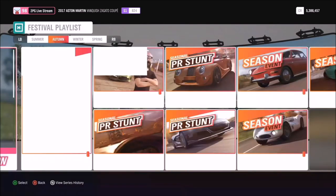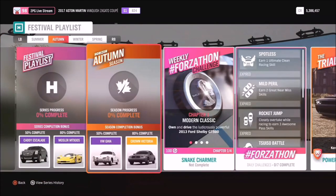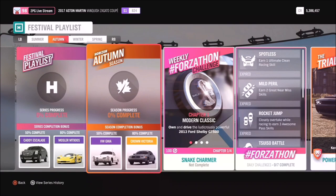So let's move on to Autumn. Some really amazing cars in Autumn - I think if, for whatever reason, you could only play one season, this might have to be the one. Firstly, you're getting a brand new Volkswagen - the Karmann Ghia. And of course, if you get 80%, the Crown Victoria, the one that everyone constantly talks about. So if you haven't managed to get it yet, now's your chance.